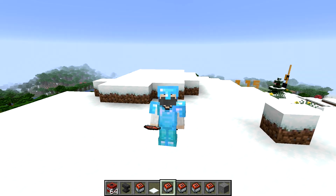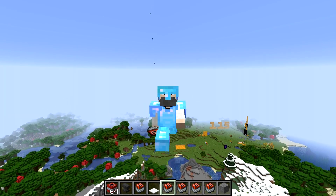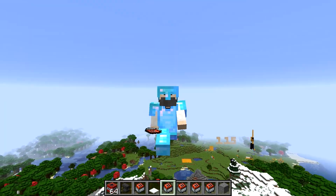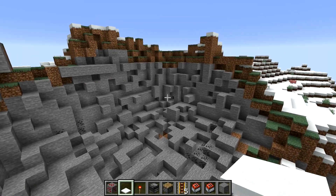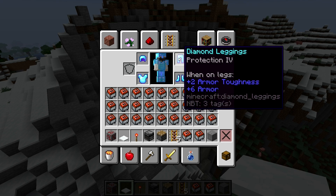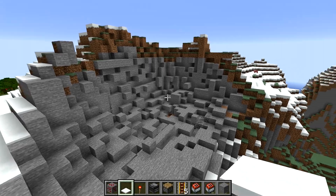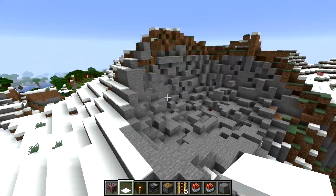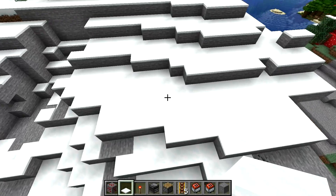Howdy everyone, Cub here, welcome to how to build five absolutely devastating traps in Minecraft. So the first devastating trap is the trap you just saw detonate right here, and this should be able to kill a player who is wearing diamond armor with protection 4 on all of their gear. In fact, all the traps you see today should be able to do that. So let's go ahead and build this thing.